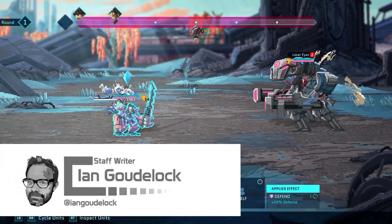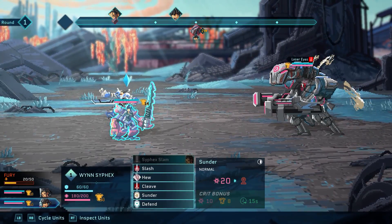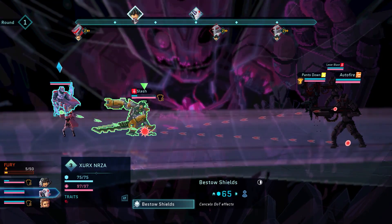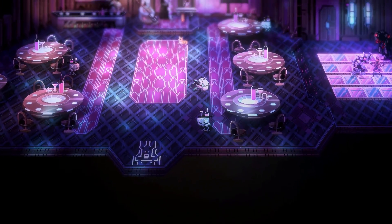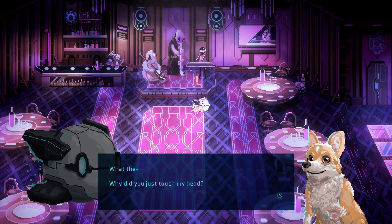By design, roguelike games can be a bit intimidating. Throw in some RPG elements and various leveling progress and you have a game that can be downright brutal. Star Renegades by developer Massive Damage and publisher Raw Fury rolls the dice with a punishingly challenging sci-fi RPG. While this tough roguelike may alienate some players, it's all built off an undeniably well-formed foundation and presented with beautiful dynamic visuals.